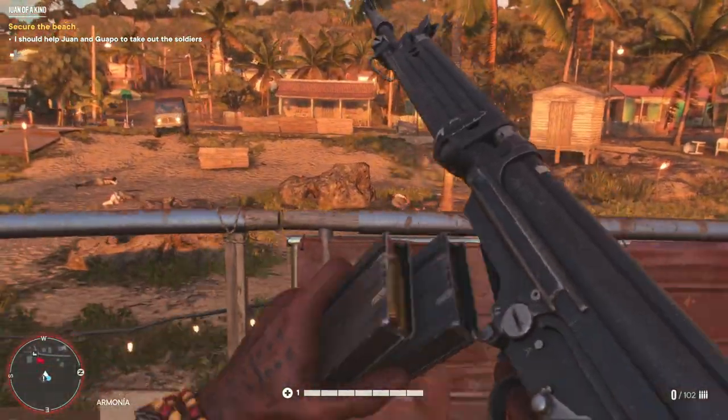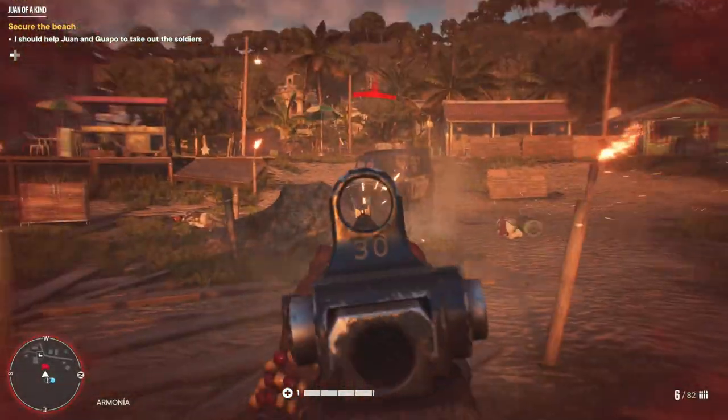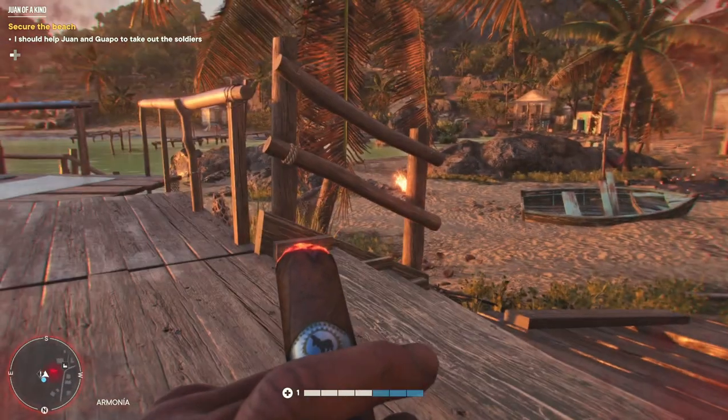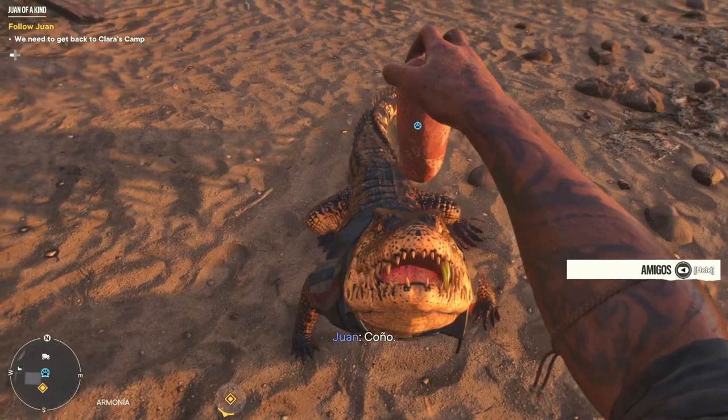Having a crocodile at your beck and call to do all kinds of damage is utter lunacy, but this is Far Cry after all. It builds on Far Cry 5's companion system, with it being possible to set up traps or distractions, or if you want to go in guns blazing with a croc at your side, you can absolutely do so, and watch as your hungry friend devours enemies while you pop their buddy's skulls with whatever weaponry you can get your hands on.